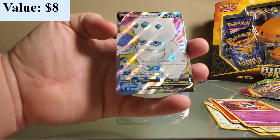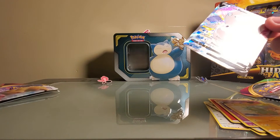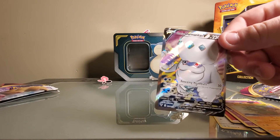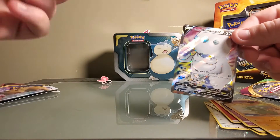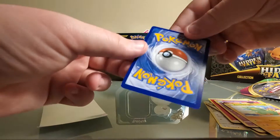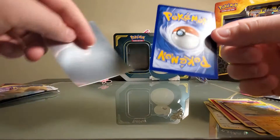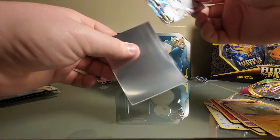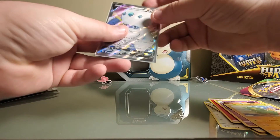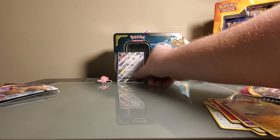Galarian Darmanitan V Full Art - wow, okay! When you get a good pull like that you kind of got to shut up about it. Let me get a sleeve - we have Cosmic Clip sleeves. The centering's pretty bad, but all the prices should pop up on the side whenever the card is revealed. It's in terrible condition for grading, but since it's going in our collection it should be a good one.